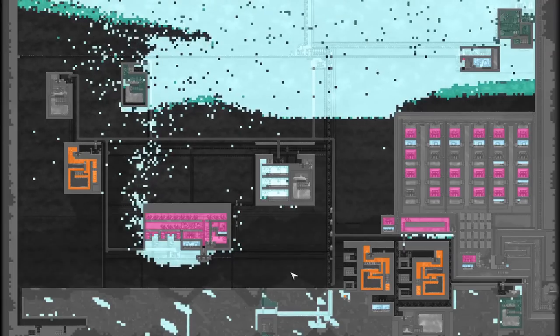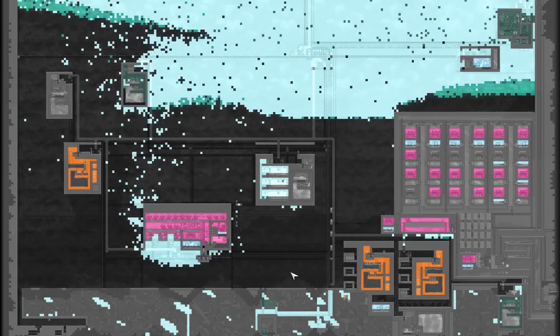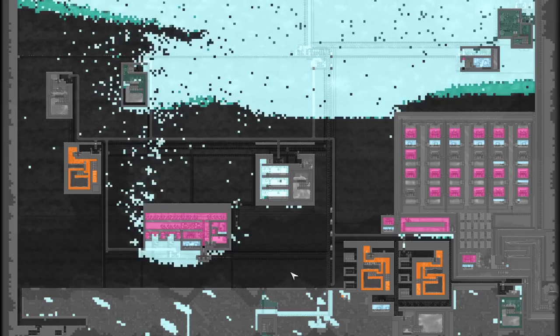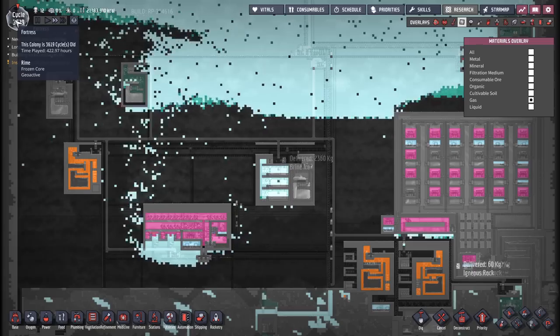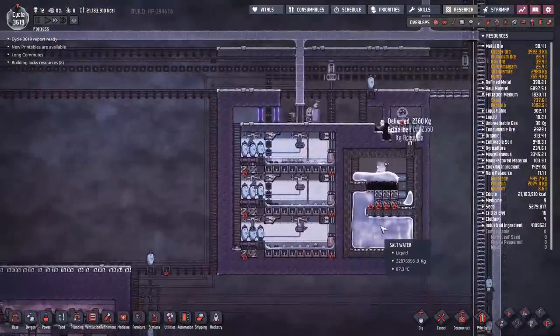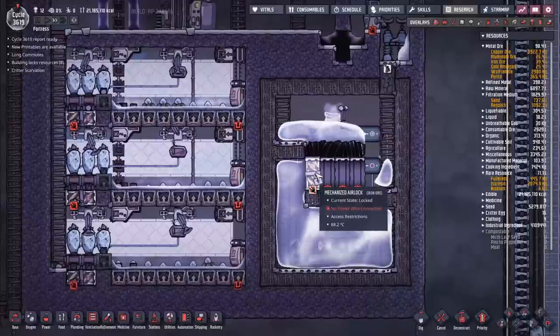This map was sent in to me by a name I'm going to mangle — Tenom, T-E-N-O-I-M. This is called 'Ass the Base', referred to as 'Fortress', and it's a rhyme with a frozen core and geoactive. Right here you'll see one of the common features of this base: there is a lot of liquid compression and gas compression going on. Liquid pours down here, gets pushed by this door, this door, this door, all the way across. Down here there's just so much.